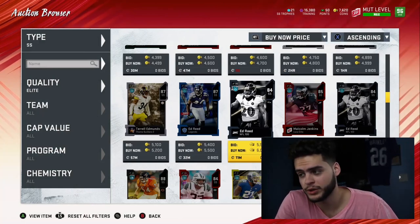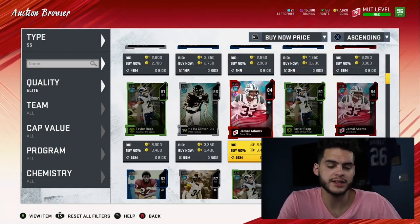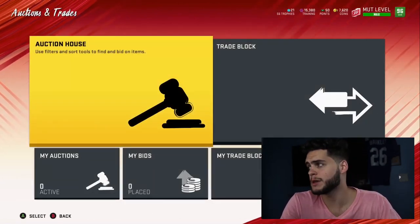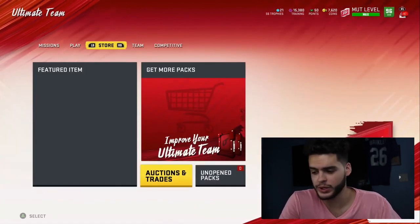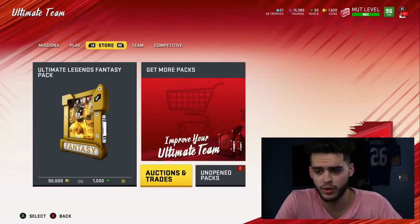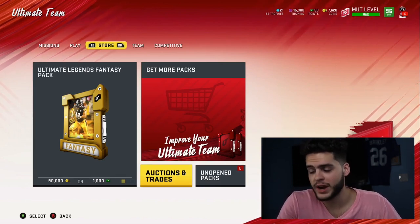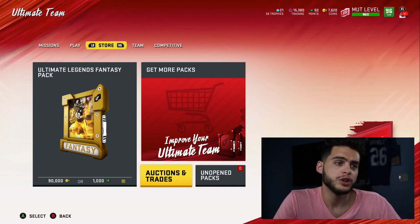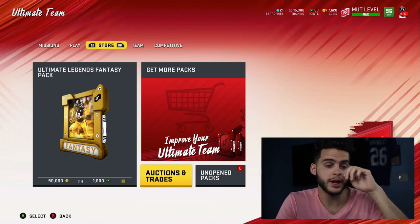Here's one of the most important pieces of advice for building your team week one — it's called being coin efficient. The first week you get a lot of free things. When you get your pre-order packs, there'll be 32 elites — one from each team, maybe 80 overalls. Do not pick a position you're going to get for free from solos.